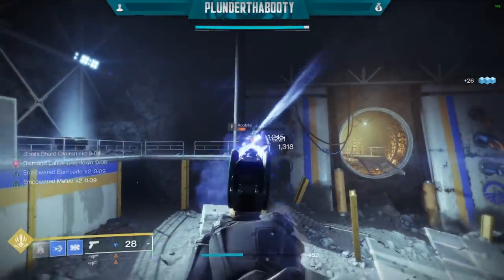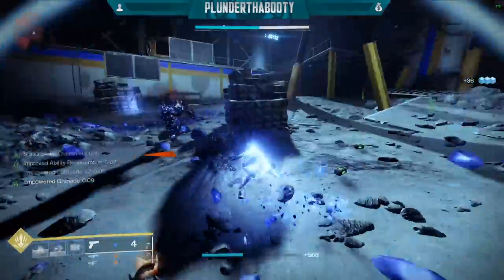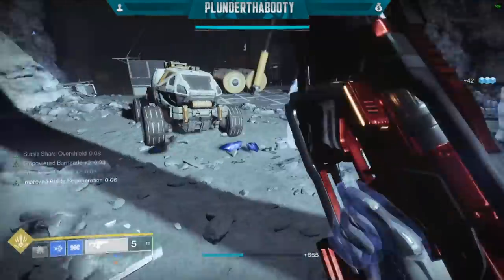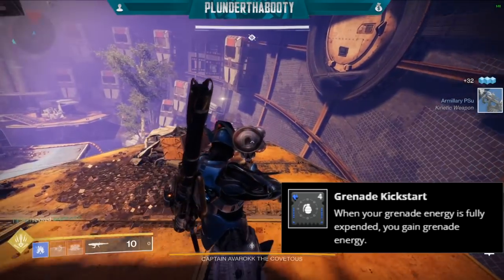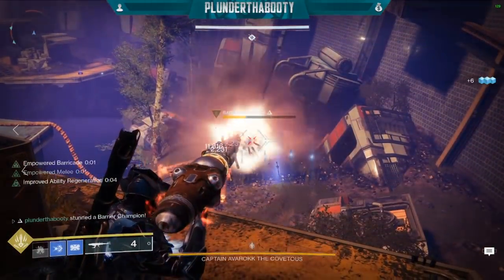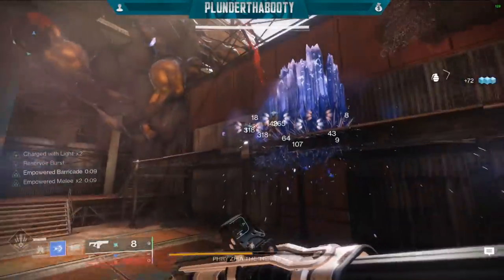Now for our mods - on my helmet I'm running double Ashes to Assets, which gives us bonus super energy on grenade kills. The shattering of those crystals every time it kills enemies literally counts as grenade kills, so we get our super very quickly and you don't have to worry about the intellect stat. We also have Bountiful Wells on the helmet - elemental well mods that cause you to spawn elemental wells can now stack, spawning additional wells for each additional copy of the mod equipped. For our gauntlets we have Grenade Kickstart - when your grenade energy is fully expended you gain grenade energy back. This isn't 100% needed but I have it on for extra. If you need champion mods you can always take this off. I'm running Fastball in the gameplay you see as well, so that could always be traded out for Anti-Barrier or Overload Bow, which I have on during the clips against champions.